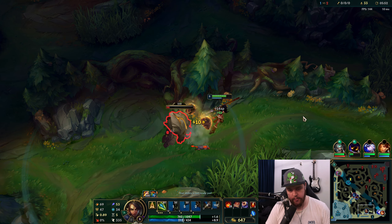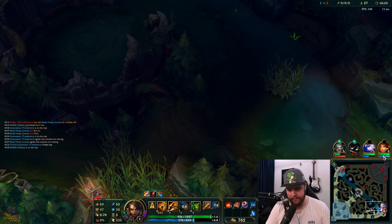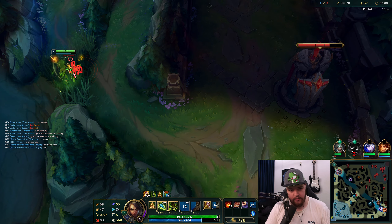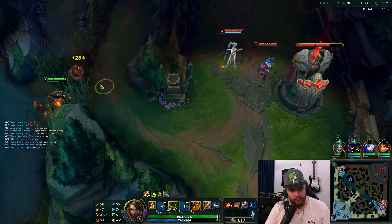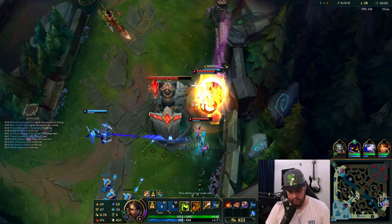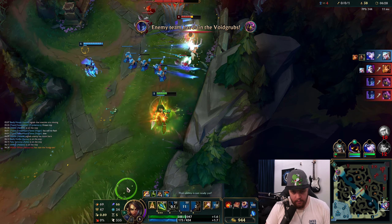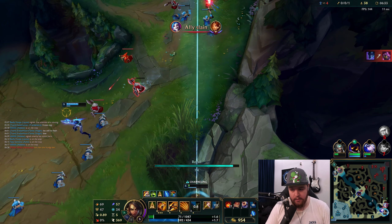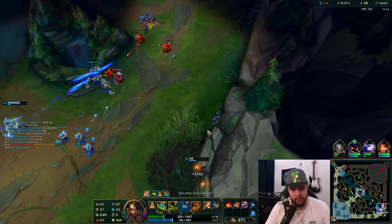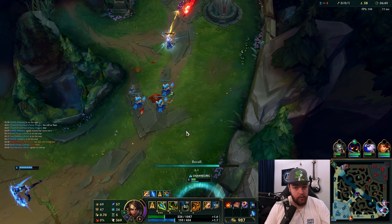I'm assuming Nocturne is going to chill and play for the void grubs. They're under turrets — it's doable, but this is warded. I can't do much here. Void grubs are down, obviously — that makes sense. She went a little early on that dive. I'm most likely losing my blue buff here — Ashe isn't close to level 6 yet. I need to back, and I've already lost it.